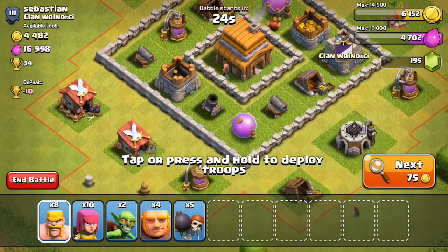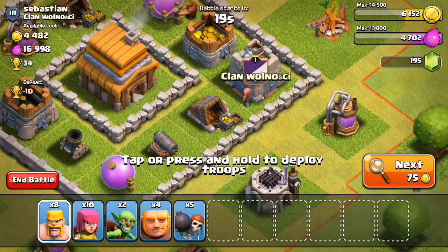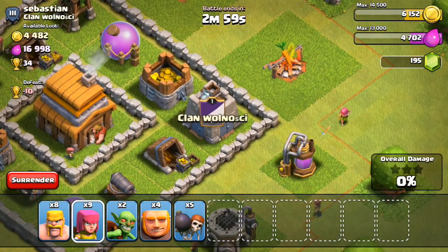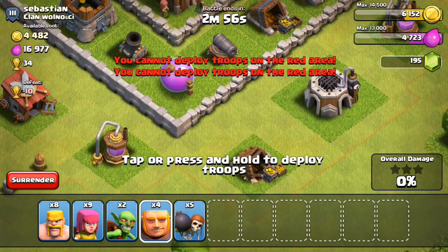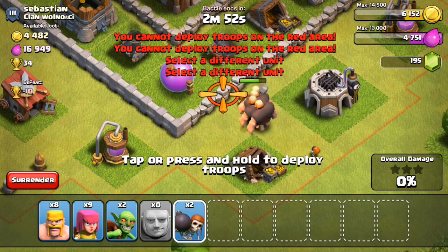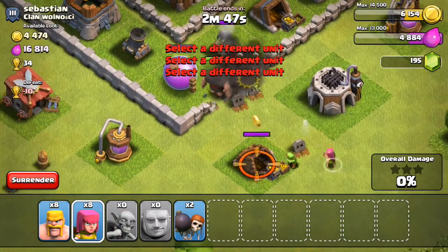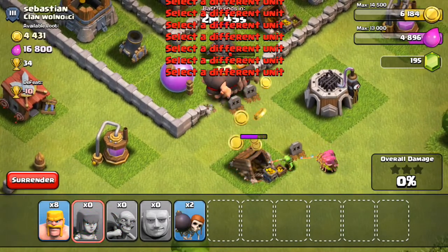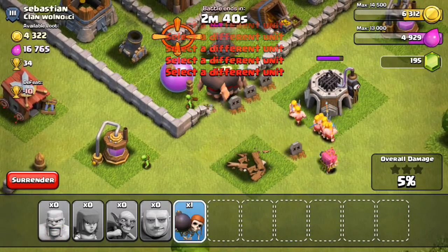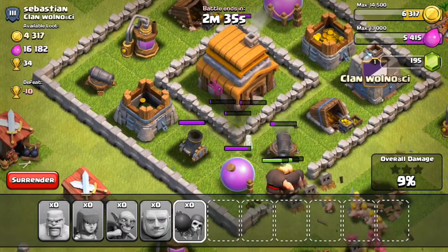This is another base with a lot of elixir - after the last base where I ran out, I needed to attack one with more resources. I dropped one archer beside the clan castle because I was worried about troops inside it. This is the first time I actually broke a wall using the wall breakers, and I completed an achievement for it.